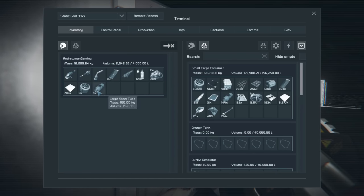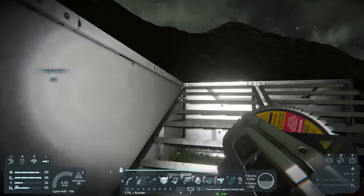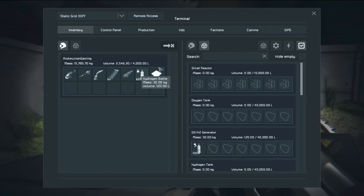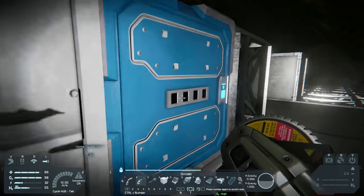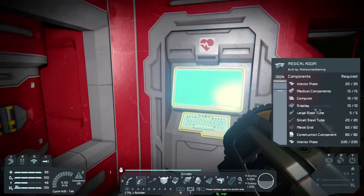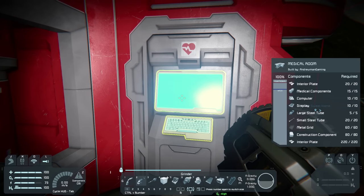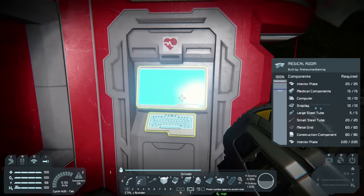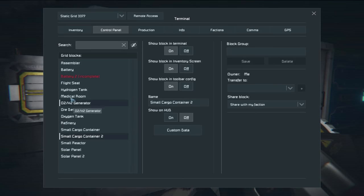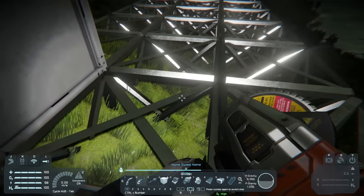Let's go ahead and deposit this stuff we don't need, and we have a little bit of iron as well. Let's take this to our refinery and let it refine. How's our nuclear reactor doing, by the way? We're completely out of uranium, so eventually we're going to be completely out of power. That'll be really bad actually. We're about to enter a really bad time. Get ready for that — it's going to be so much fun. It might happen next episode or even this episode, depending on the rate at which our batteries are dying.